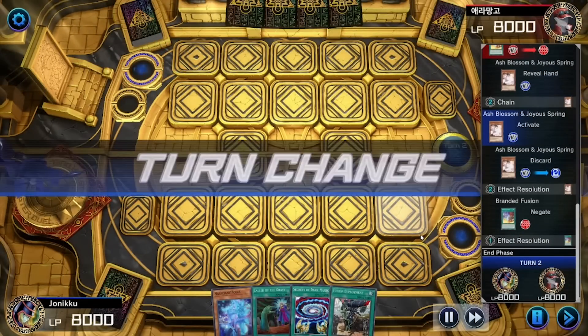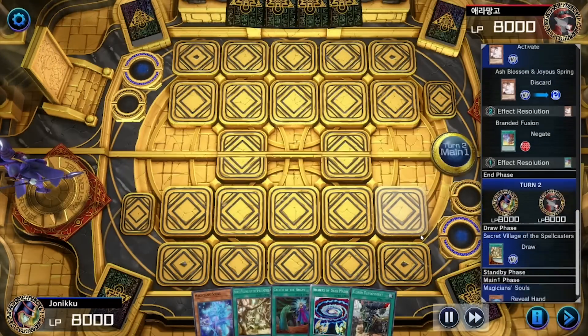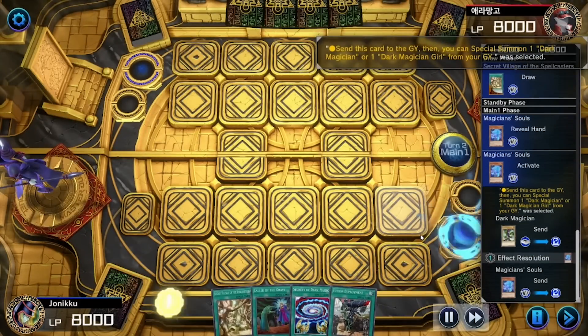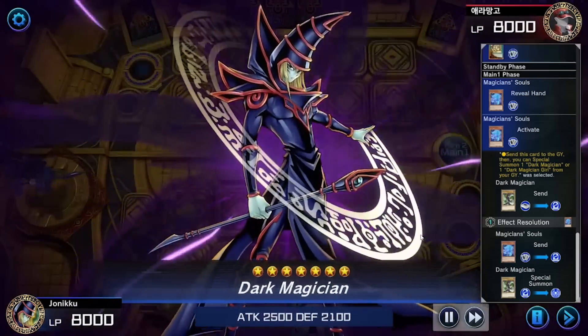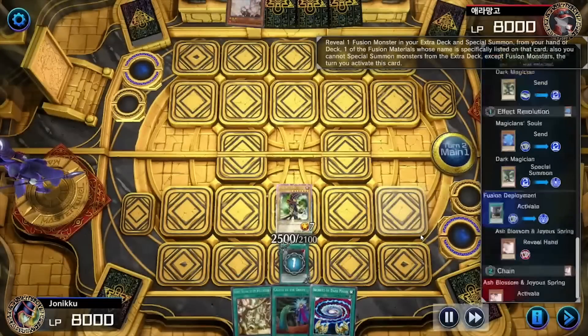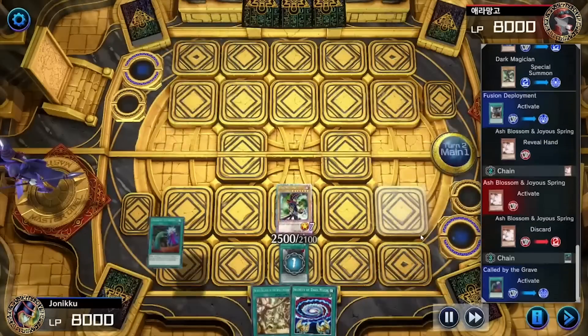So they couldn't do anything. I was like, what the hell, did you just get Monsters Only? I got Secret Village of the Spellcasters and I was like, well, you lose. So I summoned Dark Magician with Magician Souls and then I used Fusion Deployment to summon another Dark Magician. They used Ash Blossom, so I used Called by the Grave.